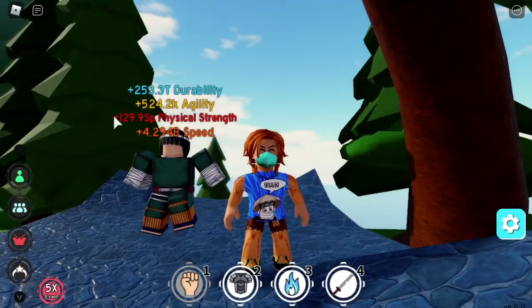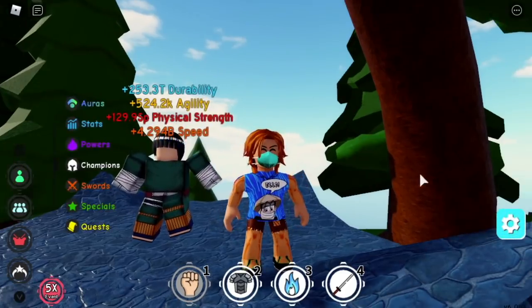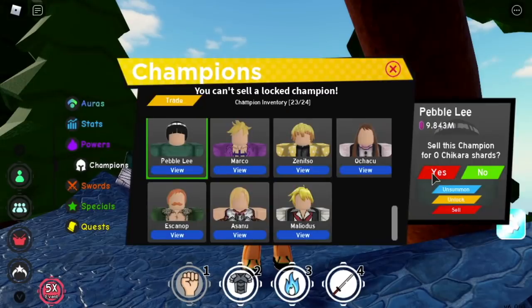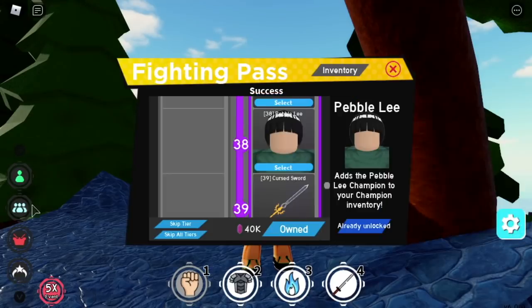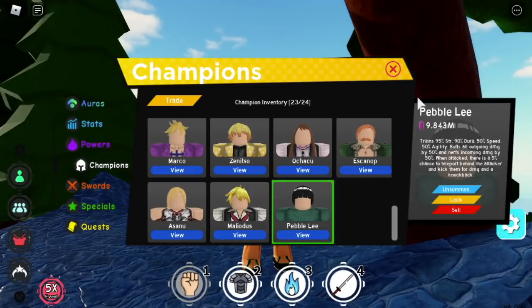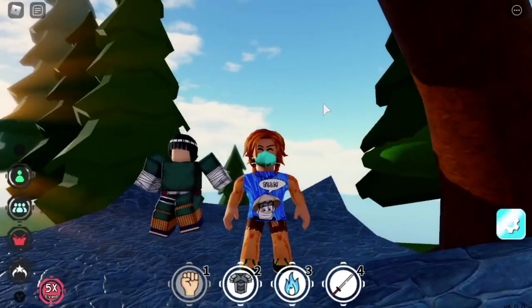Let me clarify something. If you unlock an Animation Champion Special in the Fight Pass or in the tournament shop, it will go directly to your inventory. For example, I already have Pebble Leaf — I will sell Pebble Leaf. I was able to sell it. If you sell anything — Specials, etc. — from Fight Pass or tournament shop, you can find it in the inventory and equip it again. It will disappear from your champions list, but you can equip it again. Same goes for other champions such as Asuna, Escanor, etc.